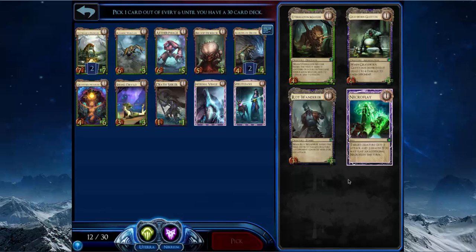Rot Wanderer is like a Gloom Reaper Witch. It's either Uterradon Mauler or Graveborn Glutton, because I don't want Necroflay — Necroflay is worse than these two creatures. I think Uterradon Mauler is the pick because it's a lot bigger.